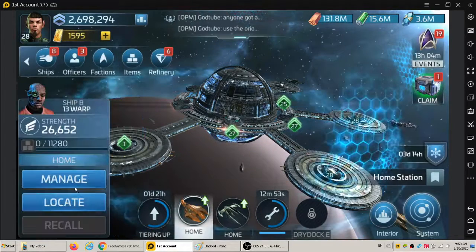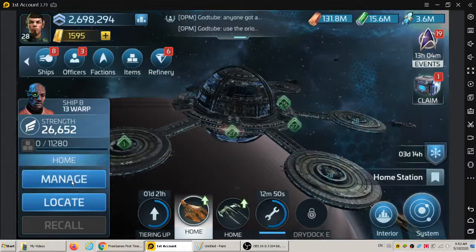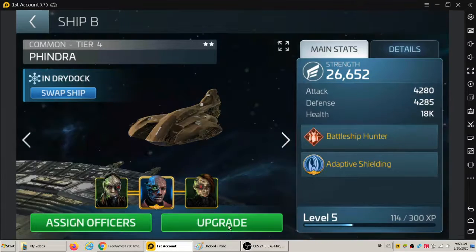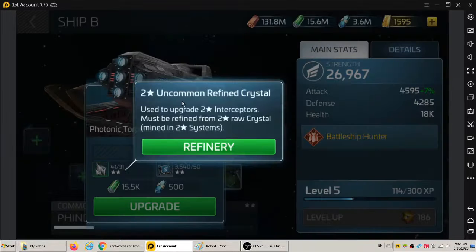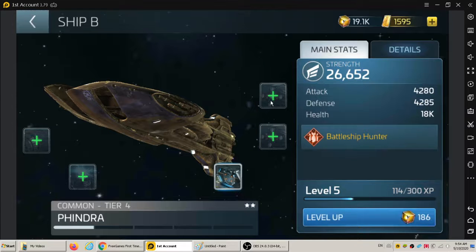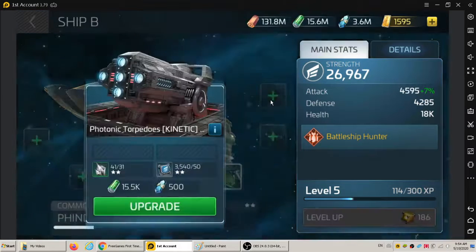I actually built and tiered up a Findra. I did use some Latinum to do the tiers, and it's up to tier 4. There's one upgrade here that uses uncommon two-star crystal — this one right here. This is like a photon torp. The ship only has five upgrades.